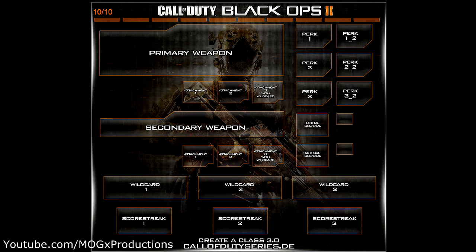All this information is on a website that I will have linked in the description. You can click on the primary, secondary, all the perks, wildcards, scorestreaks, and all that, and you can actually create your classes how you want them to be when you first get Black Ops, so you'll have a little bit of background knowledge on the guns and how classes are set up. I'll link the website in the description and you can go create your classes and see what you guys will like.